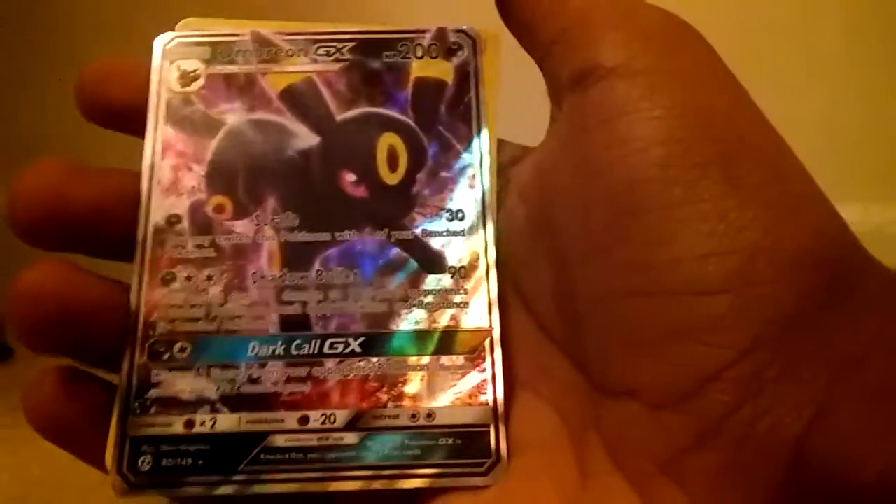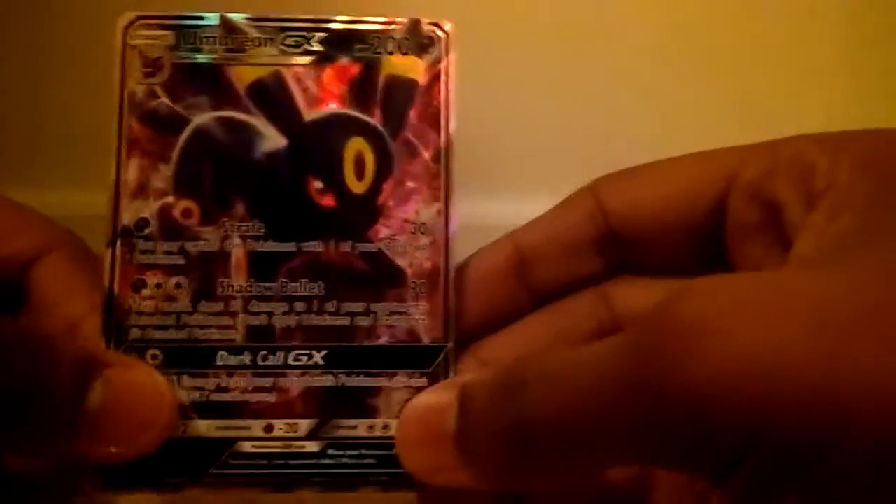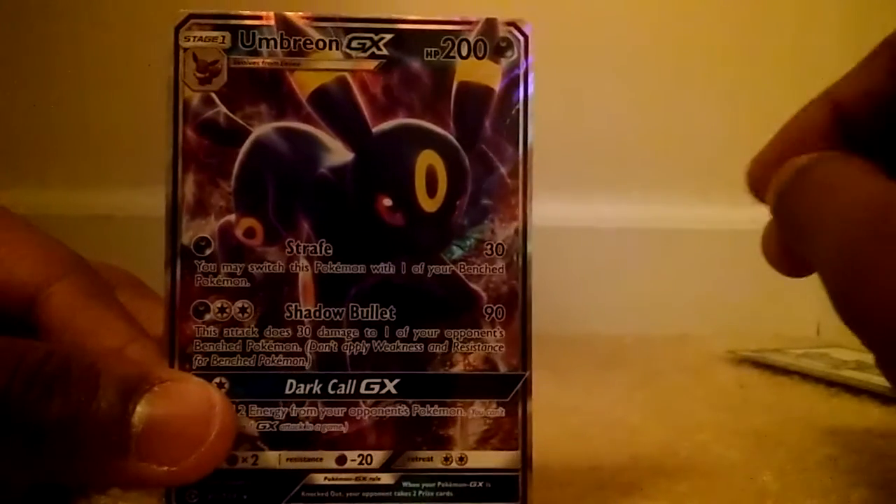Umbreon GX on our first pack ever! My first Sun and Moon — oh wait, there's one more after it. Oh, who cares about that — we got an Umbreon GX card for my first ever opening, my first ever Sun and Moon pack. That's amazing! Let's go! I'll put that back here for you guys to look at. Oh my god. Next is so good, this thing started off amazing, I'm already happy. We got an Incineroar holo and an Umbreon GX — that's pretty nice.